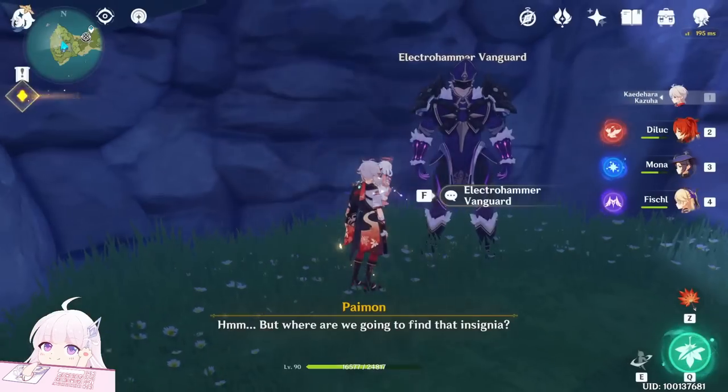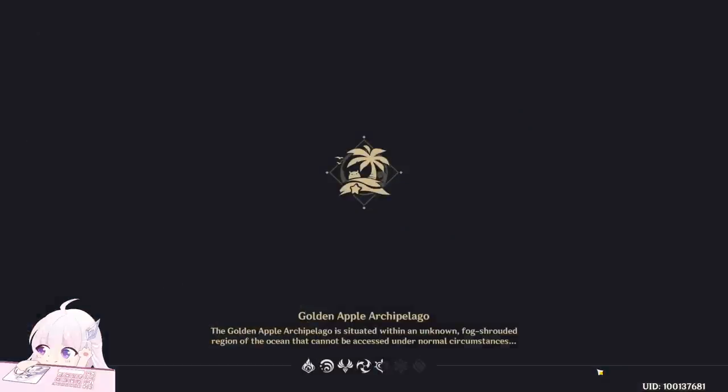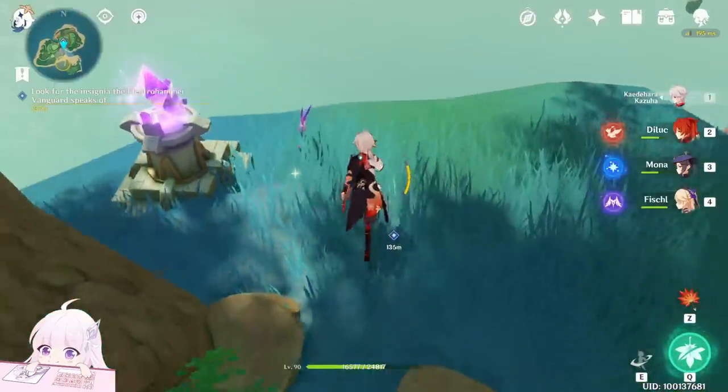He's asking for an insignia. Now where do you get the insignia? I'm going to go back to the island — you can find the insignia under any form.